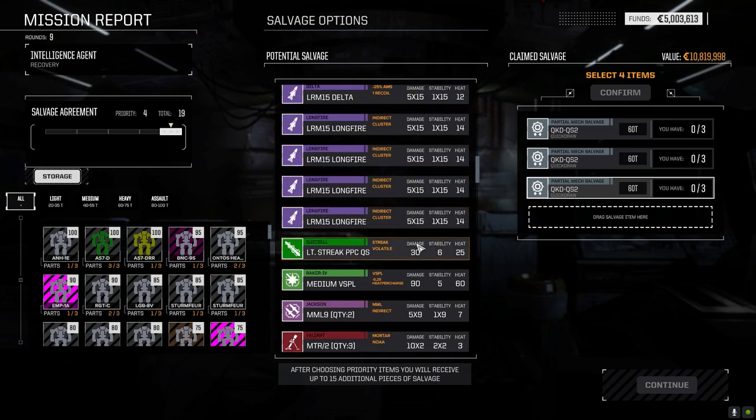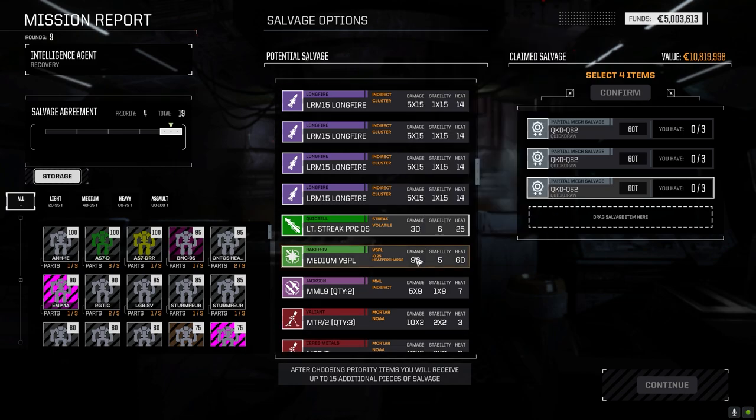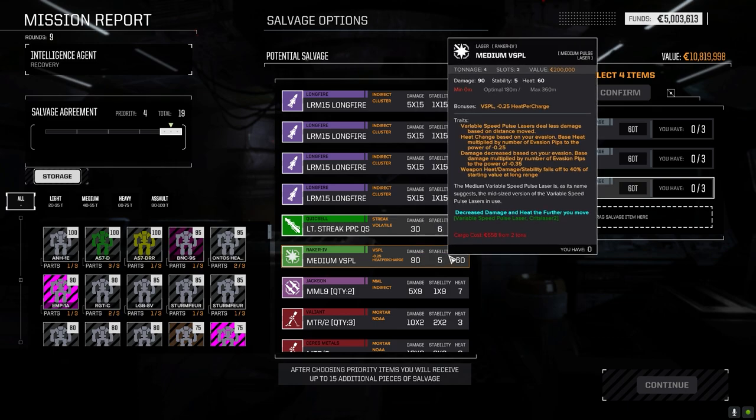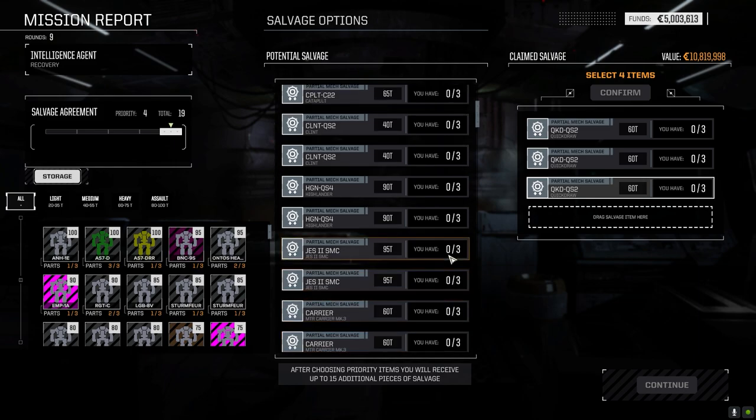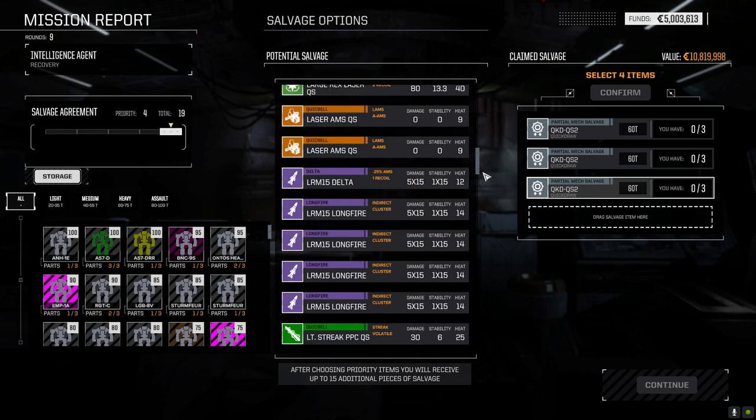Let's see what else is down here. Light streak PPCs - bonus to hit, recoil of one, ECM jamming, only fires if it's going to hit. 4.5 tons, 25 heat, 540 meters. Medium VSPLs - variable speed pulse laser - 90 damage. The Jess is 95 tons, LRM long fires and two MML 9s. Yeah it was probably my right choice to go after this guy - if he was firing the MMLs at the same time it would be like a 79-tuber. So it was probably a good choice to kill that guy as quickly as we did.